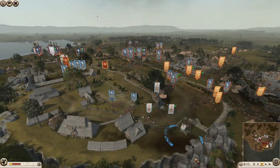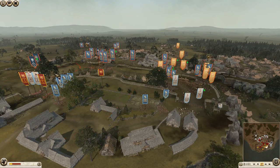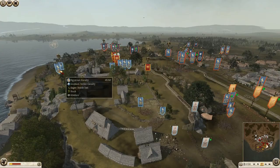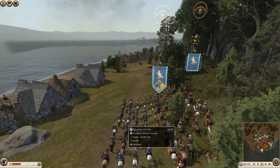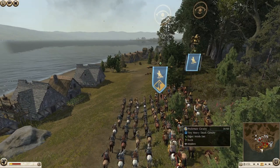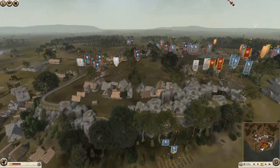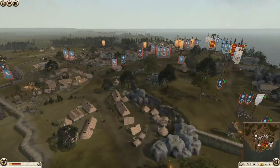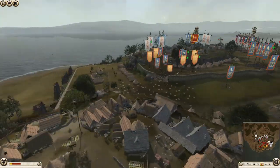It looks like the defenders may have been given an order to retreat because they all seem to have disappeared - they had so many units at these walls and now they've all gone. But there are cavalry left. Egyptian cavalry and Ptolemaic cavalry - excellent, love to see it. Now it's probably the long wait until they're ready to go again.